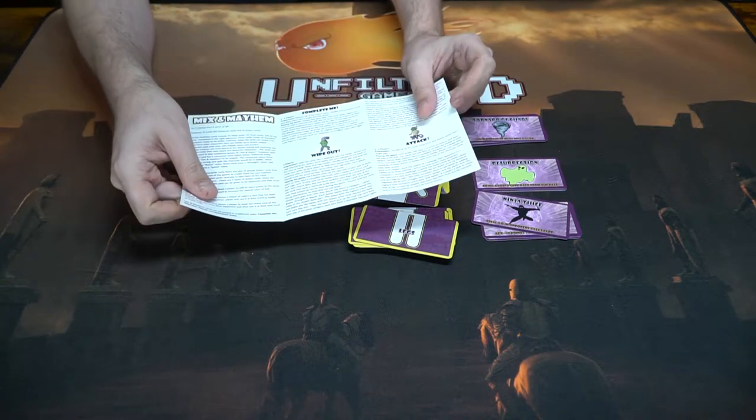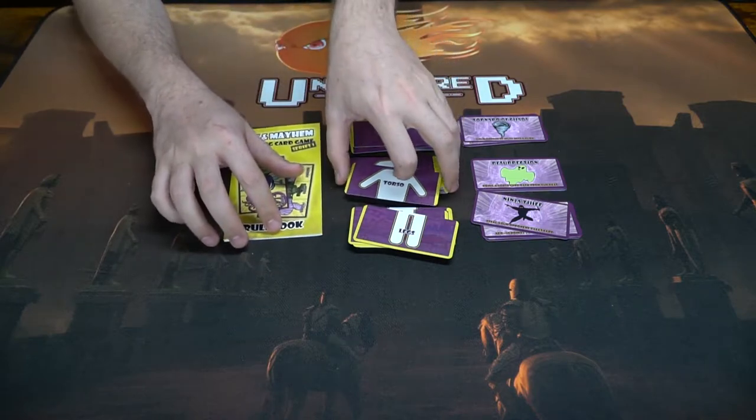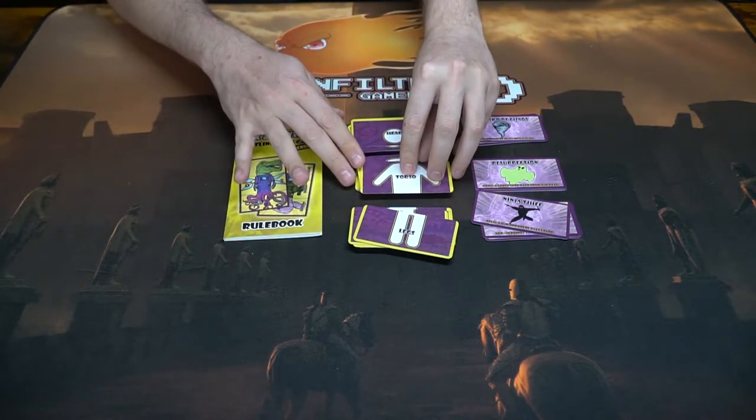This booklet includes a number of games you can try out, whether it's Complete Me, Attack, or Wipeout. Depending on the game, you'll either shuffle all the cards together or keep them separate, and you'll be dealing out certain cards.